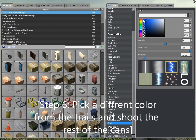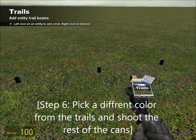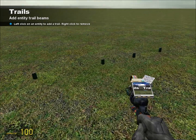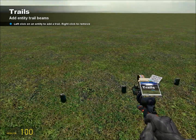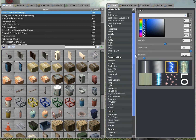Once you shoot every other can the first time, pick a different color and shoot all the rest of the cans you haven't shot. Once you're done with that, you want to go up to Weld Easy.